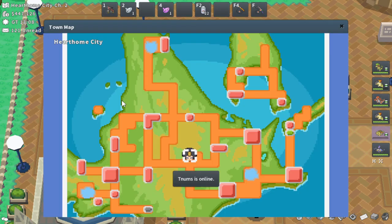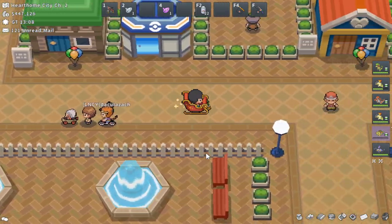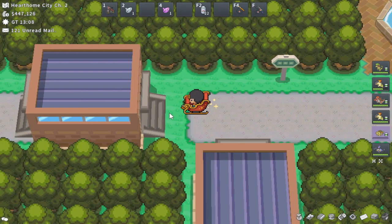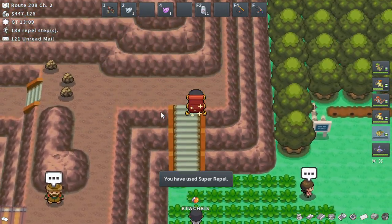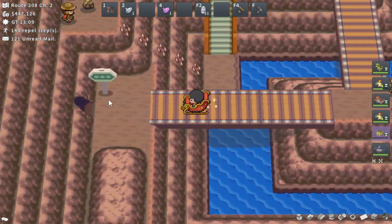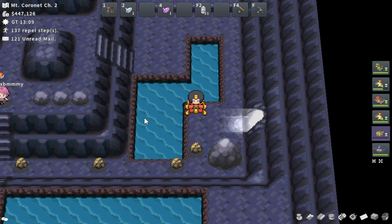The next one is Alpha Clefairy in Sinnoh. Starting here from Hearthome City, you want to head southeast to go around the fence, then go west, heading southwest overall. Head through this area, then go south, then west across these bridges, and here you are in Mt. Coronet. Clefairy should be in here somewhere — Alpha Clefairy in Mt. Coronet.